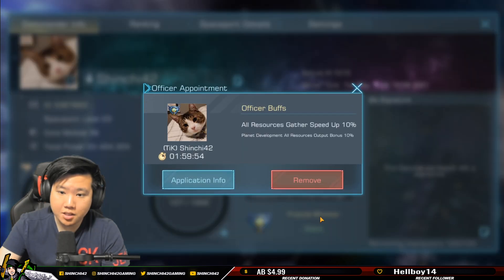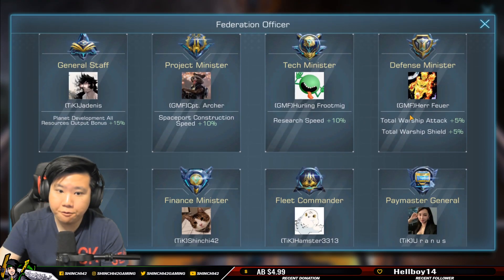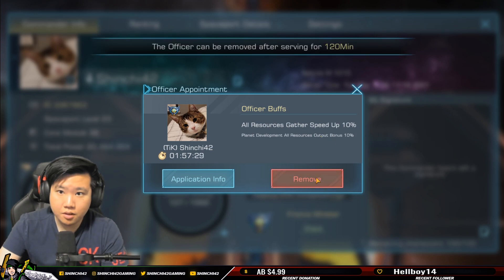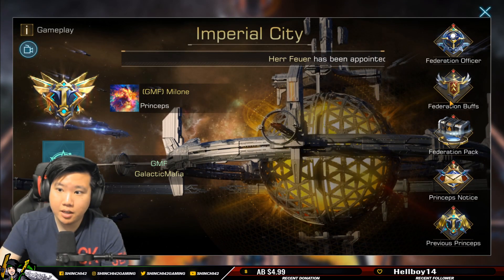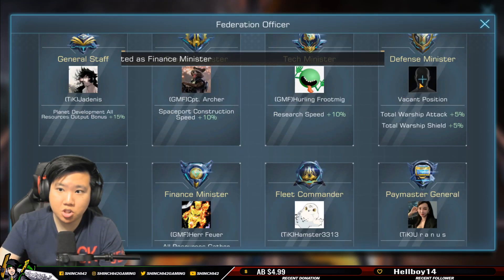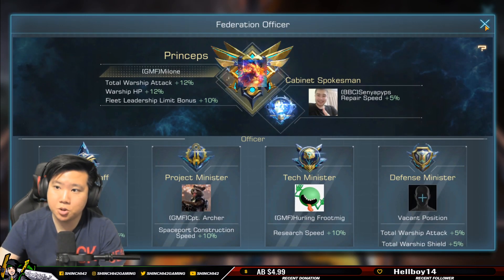I'm going to remove my Finance Minister position to show you a live example of how the queue works. I click remove — there's actually a cooldown, so you have to wait that out. There we go — I've been appointed. It worked: the next person in the queue immediately took over since they were already waiting. So I just need to apply and have the Princeps approve it. That was a good example to show how the queue and position handoff works.